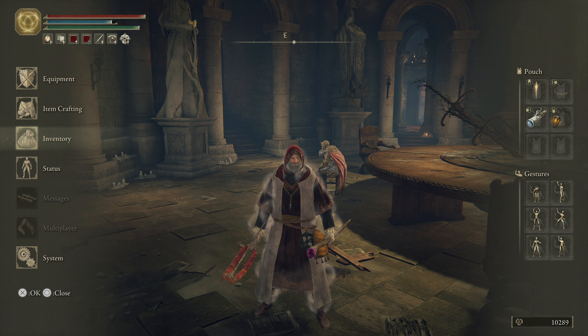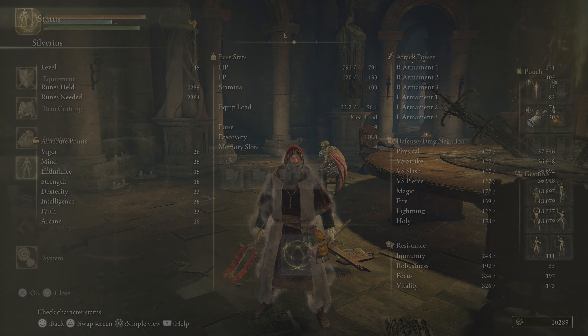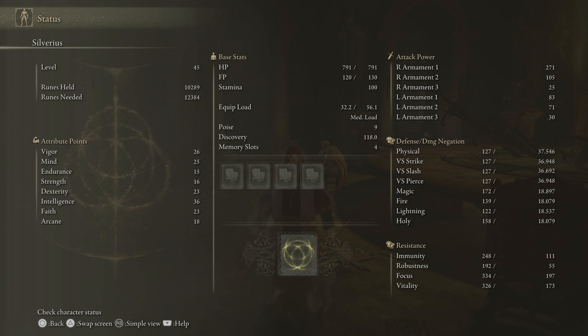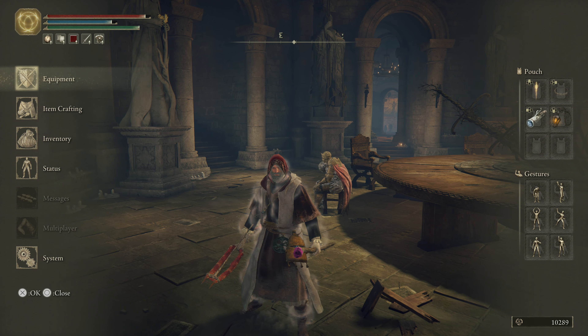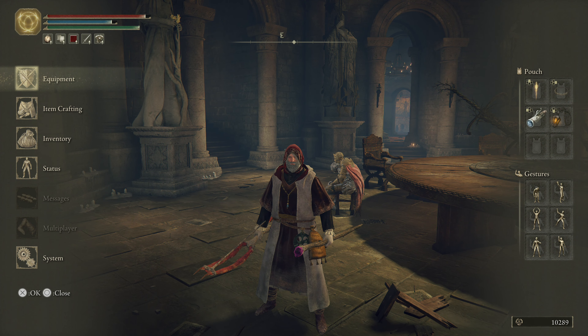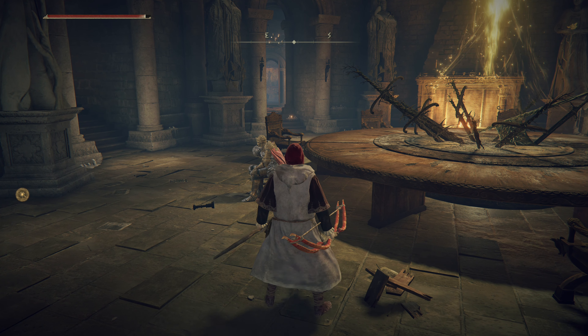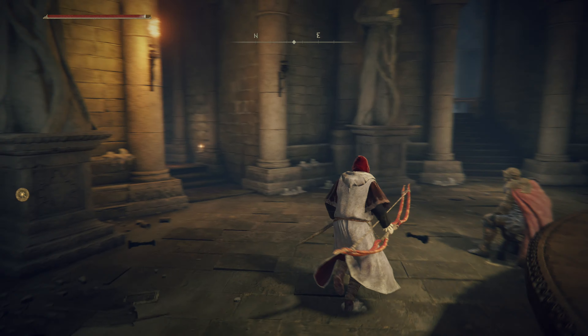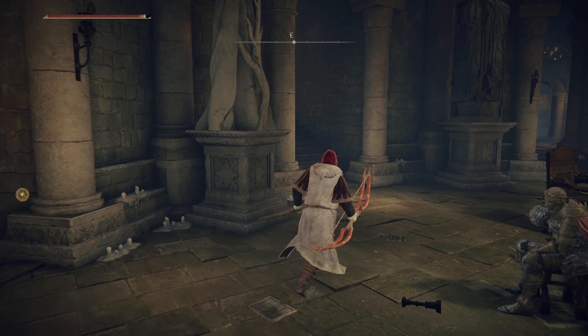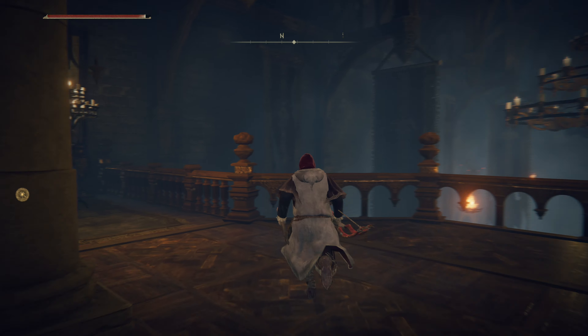Once this wears off I'll get my HP back, although I'm already up to 791 because of the rune arc — that's pretty cool. I don't know what we're going to do today yet. First, we're probably going to change things around; I want to look at incantations even though this isn't a faith build.